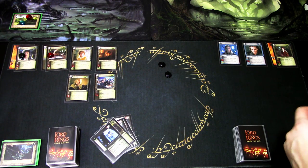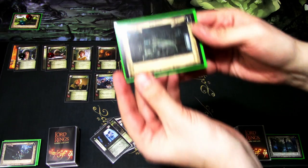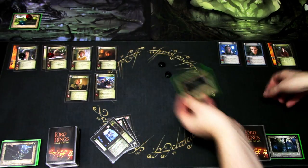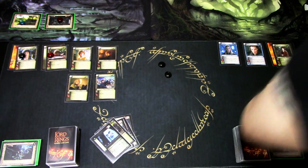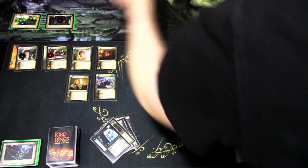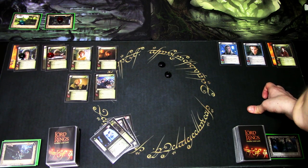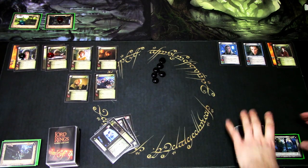We move to site number two — Breeze Streets. The roaming penalty for each Nazgul you play at Breeze Streets is minus two. Build-a-Pony moves the Twilight of the site down by one, so we add zero from the site effect, then add four for the Hobbits. We have six Twilight. Now I will draw the Shadow cards.